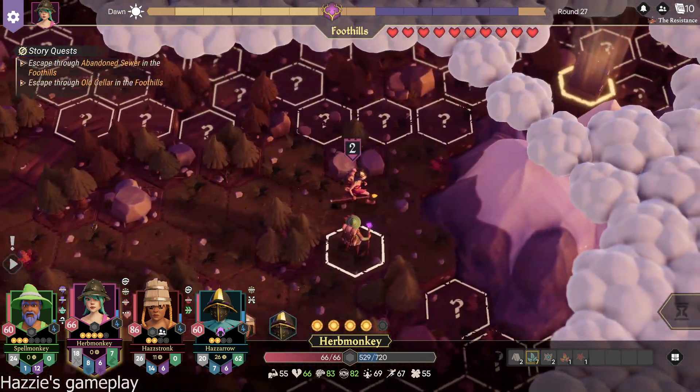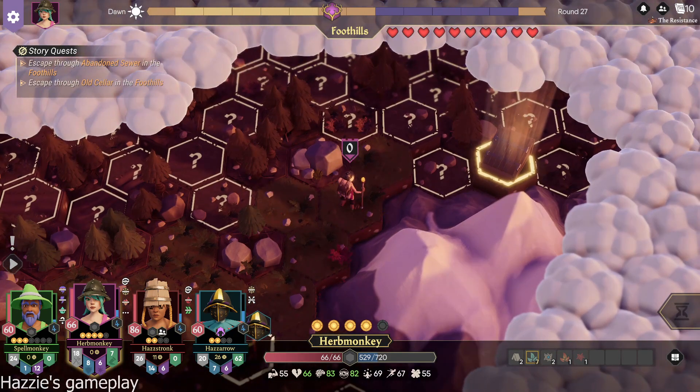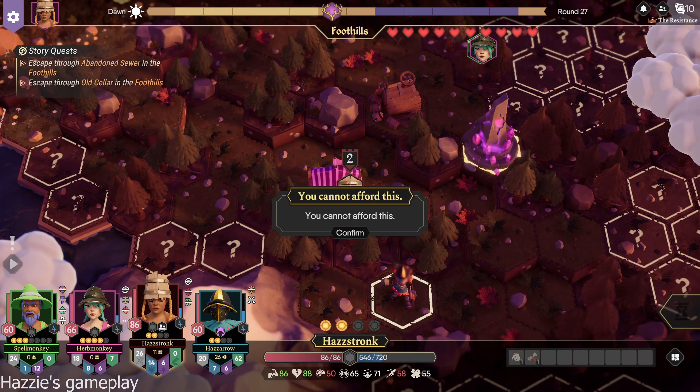How are you doing today, Brandon? I hope you're having a good day. I'm almost to the old cellar. That's cool. Maybe I'll find an herb. And I guess the other difference between this FTK as opposed to the first game — Tank to Tank — is that you can have four people play instead of just three. That was the obvious difference.